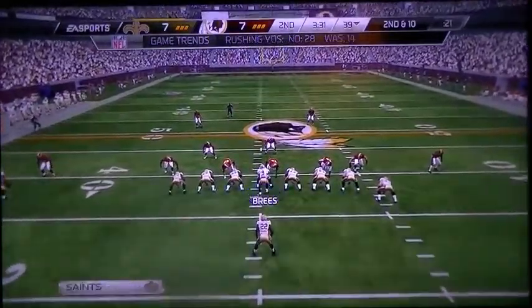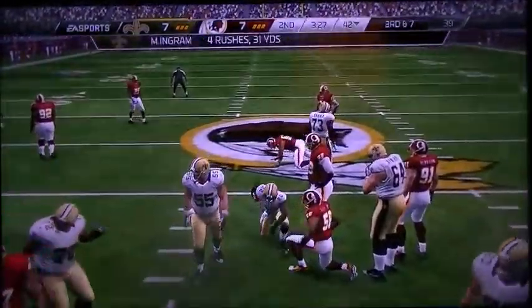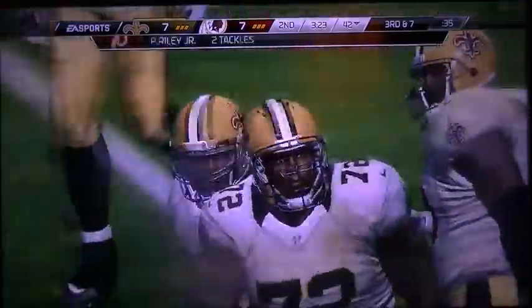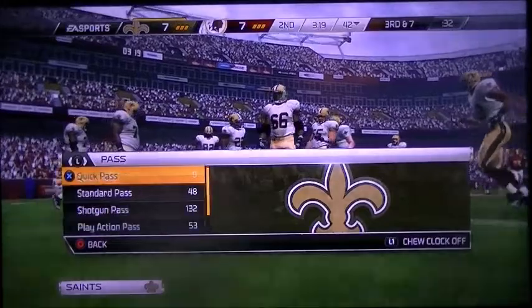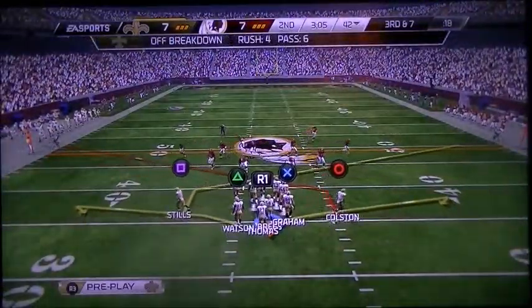Drew Brees has it under center. Mark Ingram carries the football — he's taken down at the 42. Ingram's trying to be patient, but there is nowhere to run, and he only gets a short gain. Following the run, it's now third and seven.